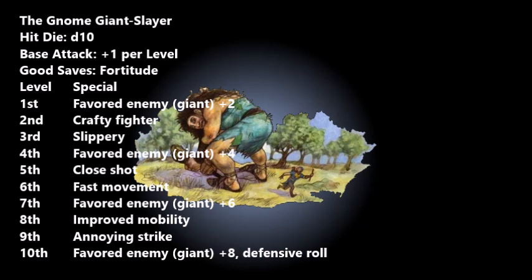At level ten you gain Defensive Roll, similar to the rogue feature. Once per day, when you'd be reduced to zero or fewer hit points, you can make a Reflex save against a DC equal to the damage dealt, adding your class level as a bonus on top of your normal Reflex save. If you succeed you take only half damage, which might still knock you out — but given the prodigious strength and damage bonuses of giants, this could easily save your life against a critical hit. Evasion and Improved Evasion don't apply to this.